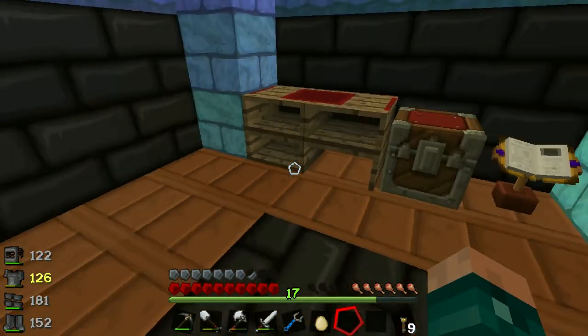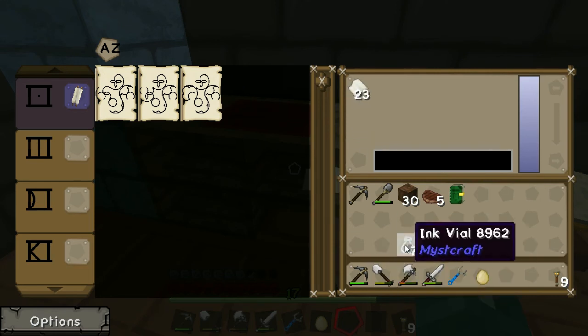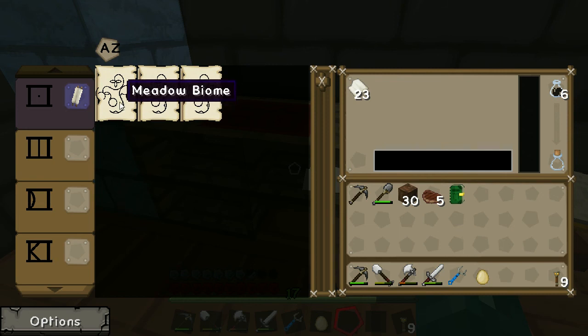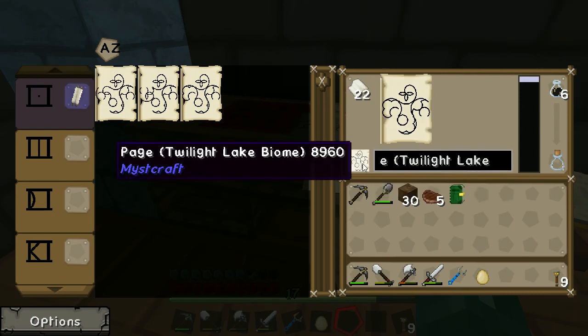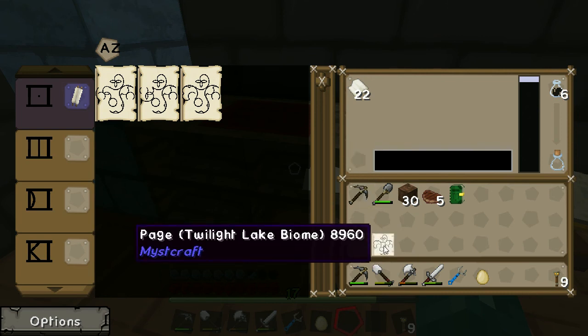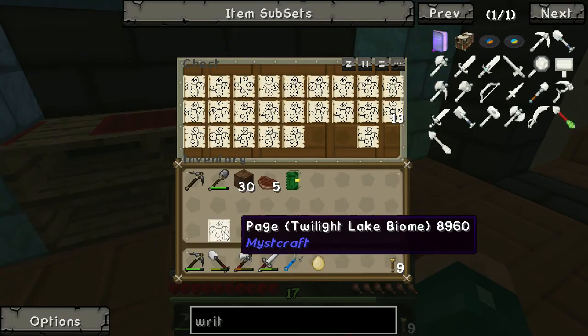I've had to make quite a lot of paper and ink while exploring. With paper and ink ready, all you do is right-click on whichever page you want and you get a copy of it. The reason you want copies is so you can use them to make your own books.